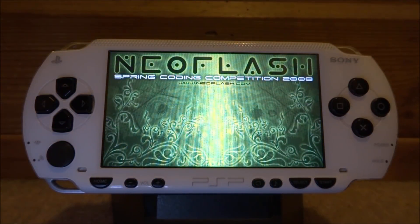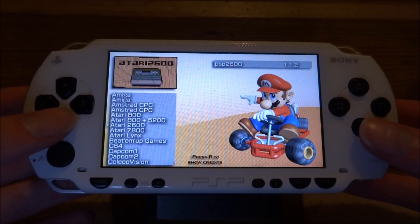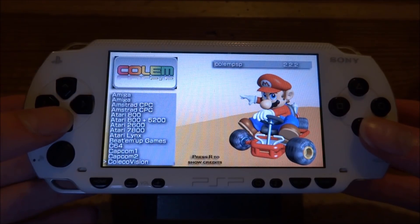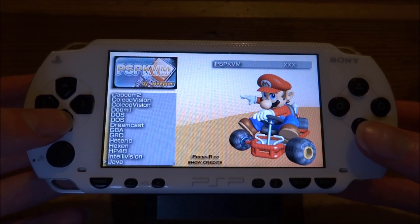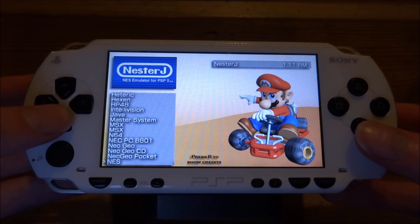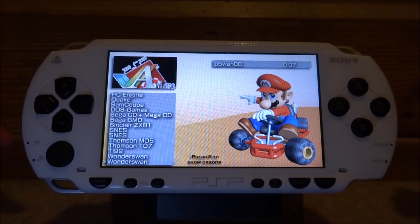Give it a few seconds to load. This was actually in the Neo Flash competition of 2008. As you can see, look at all these emulators — on the sides we've got Amiga, a few Amstrad ones, loads of Atari emulators, Capcom Play System, Doom, Gameboy Advance, Gameboy Color, Hexen, and tons of other really cool stuff. All of these are working — we've got a NES emulator, Quake emulator, Sega emulator, SNES emulator.